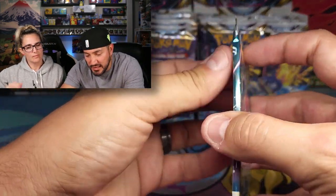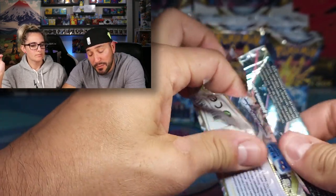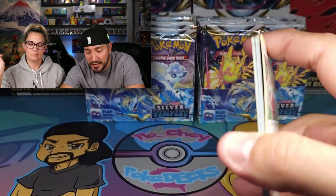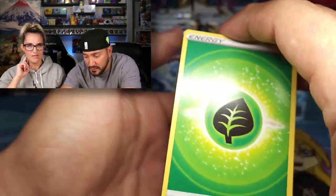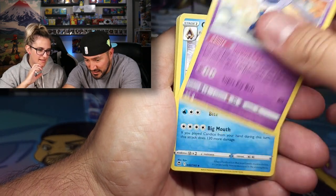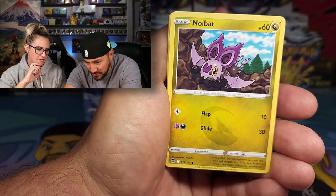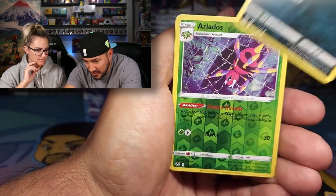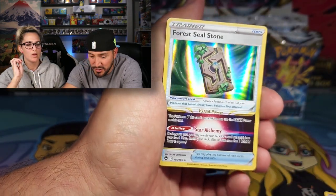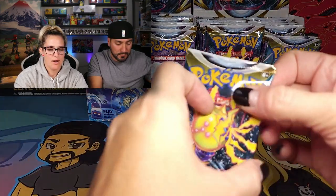From Regielecki to Regidrago — we got the two Sword and Shield Regi Pokemon making their V debut in this set. Can't get enough of those Regis. We got Meowstic, Glalie looks pretty cool, Sleepy Feebas, Sandile. We got Aerodactyl and a Forest Seal Stone — that's a cool holo.